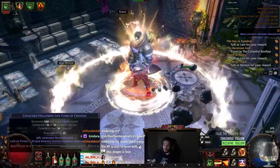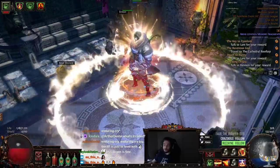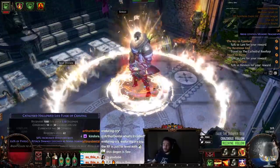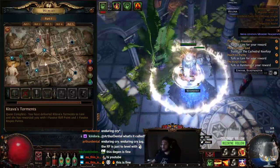You'll use another flask — this is a catalyst hollowed. Ideally I would want a bubbling or seething hollowed so that when my life drops low I can double tap it. But we're not even doing that; we're just using regular life flasks. So I'm going to show you how this fares against Kitava.